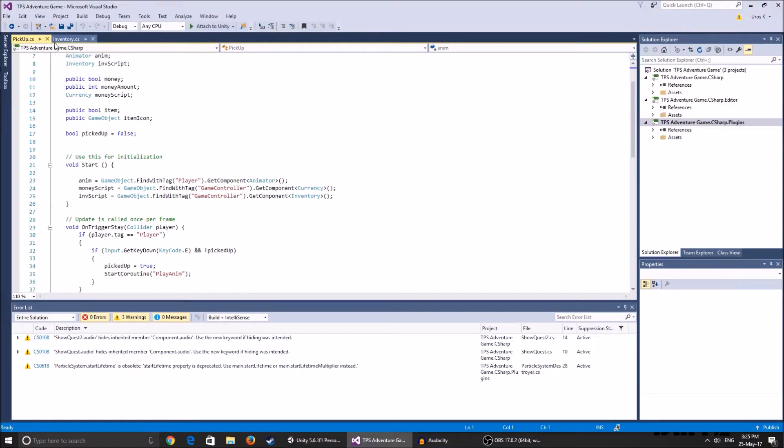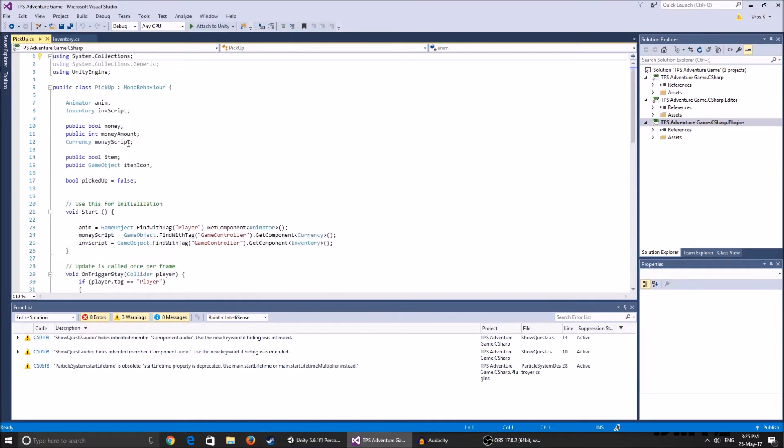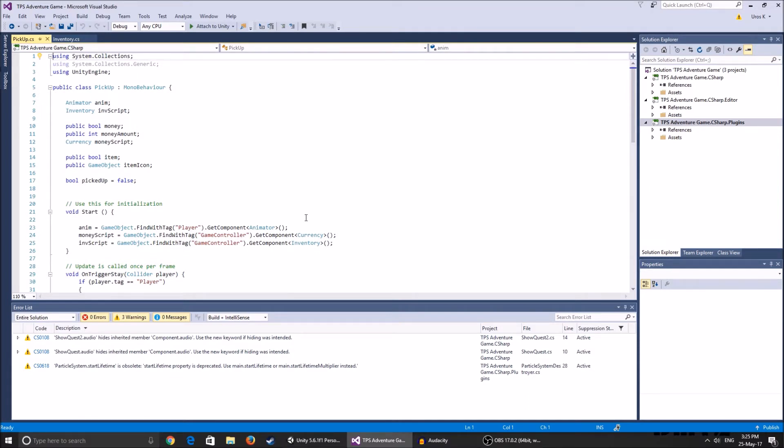I've made an inventory script which sits on the Event System. It holds all the variables - there's a game object called Inventory Tab which is the tab that appears when you hold Tab. On Start I disable it, and in Update I use GetKey KeyCode Tab so you have to hold Tab for it to appear. If I had used GetKeyDown it would stay visible, but this way it disappears when you let go. The updated pickup script will be on GitHub.